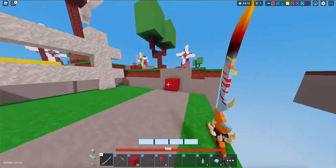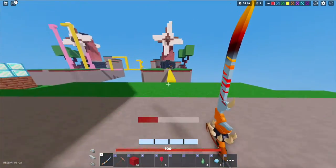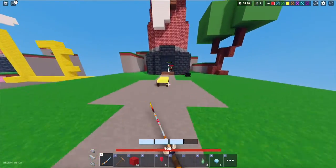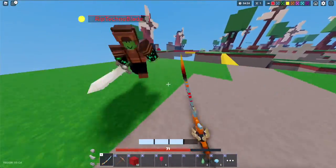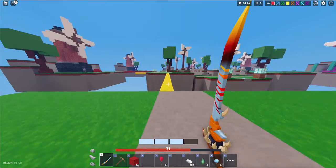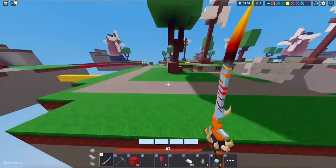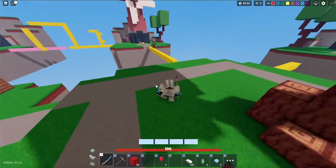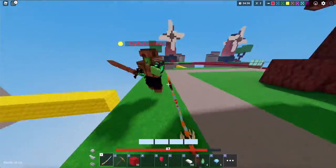Now we're pretty stacked and should be able to win almost any PvP fight. It's actually the last guy here — I'm going to beat him up. Look, I do 41 damage to him with this diamond sword after all the upgrades we got. As you can see, this is one of the best strats. This guy can't do anything — he's going to get combo'd right here. He just got wrecked.